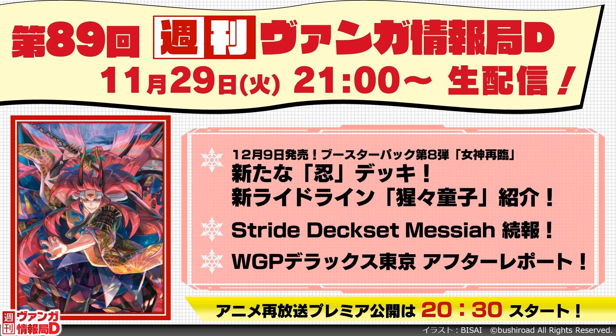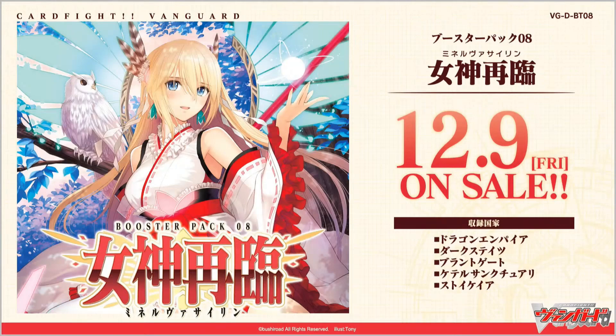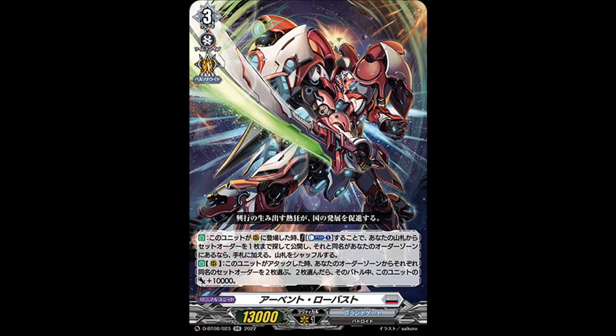Another new cross-epic ride line, so let's begin. But first, cards for the last few days. Our only card of the day is a double rare, a Bent Robust, which is a grade 3 with dirty power. The skill is auto: when placed on rearguard, cost count plus one, search your deck for one set order card and reveal it. If your order zone has the same card name as that card, put it to your hand and shuffle your deck.